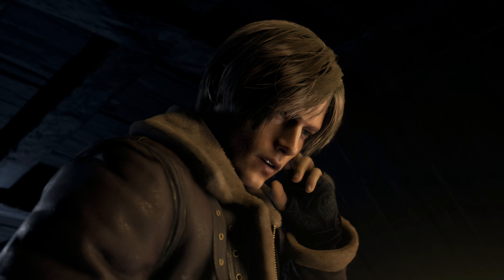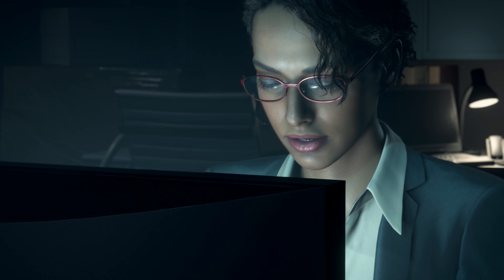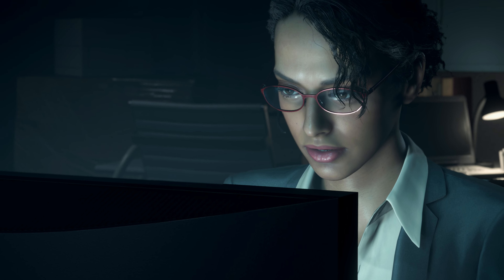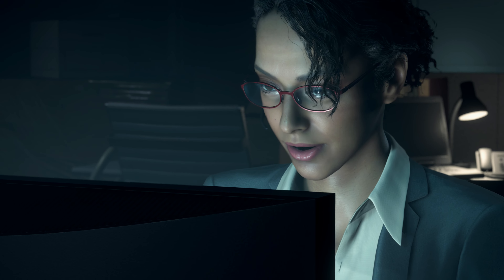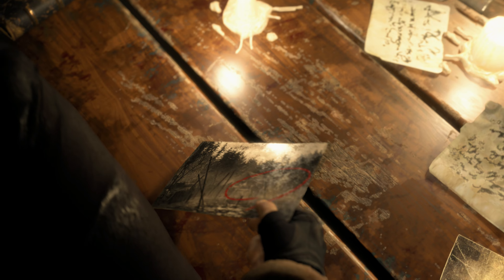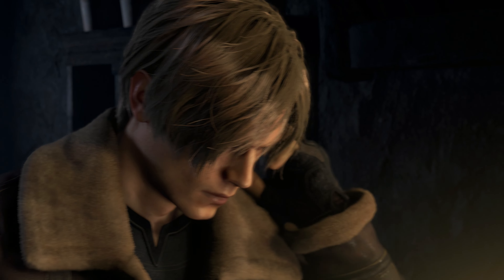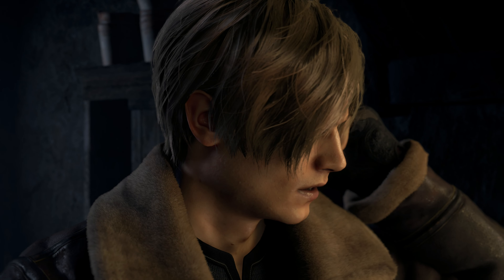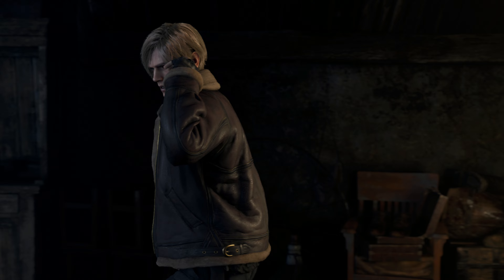Bruce. This is Gondor 1. Hunnigan here. What's your sit rep? The president's daughter — Baby Eagle. It's likely she's in this village. Our intel was correct then. Well done. Need a location on a nearby lake — she may have been taken there. Copy that, I'll see what I can find. Hurry up. Something's happened to the people here. My escorts are — shit. Oh shit. Let her go. Talk later.